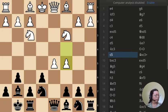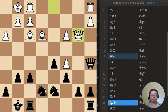Alright. Let's go to another position. This is the second position. White has just moved the queen to B3. What is your answer?